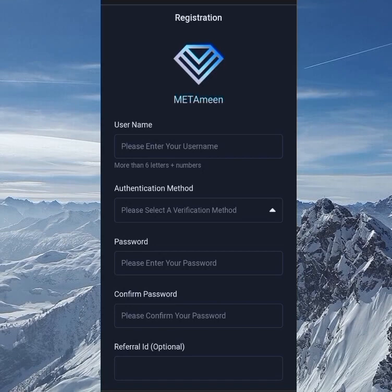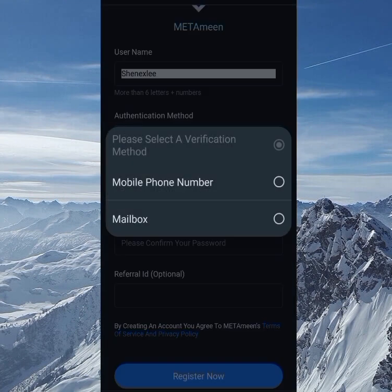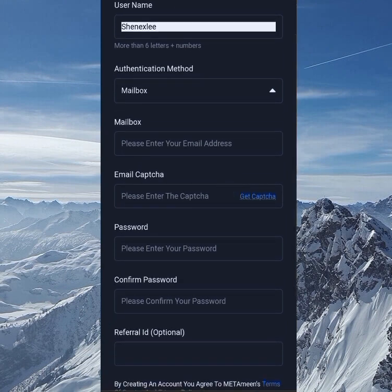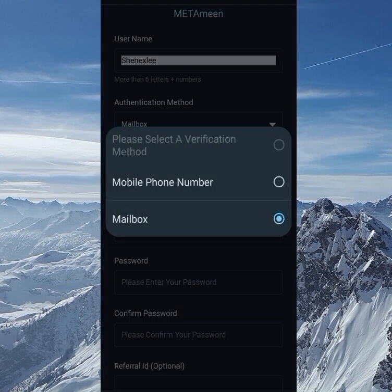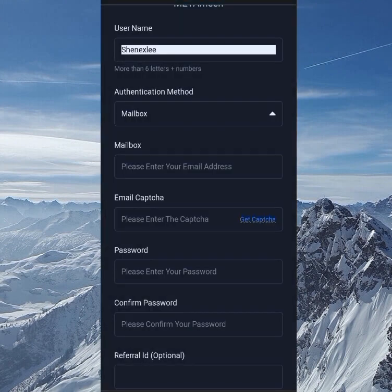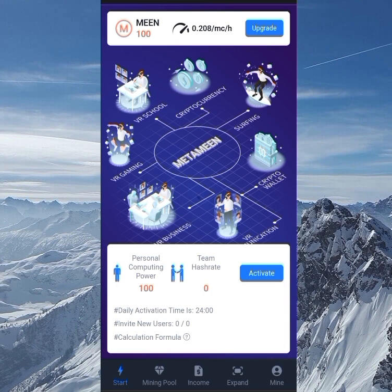Enter your username, then choose your mode of verification — you can use your email or your phone number. I used my own email, but you can also use your phone number. Changing this method will change the interface. Enter your email and complete the captcha, or use your phone number for SMS verification. After successfully registering, it will bring you back to the login page where you log in with your credentials.